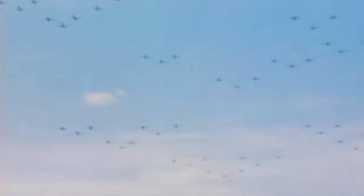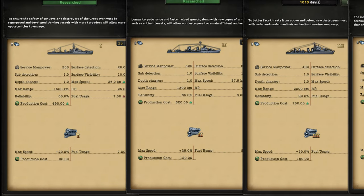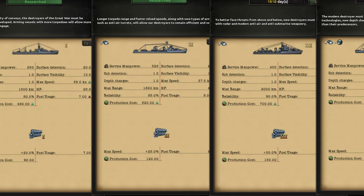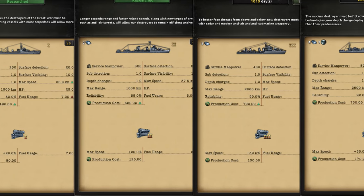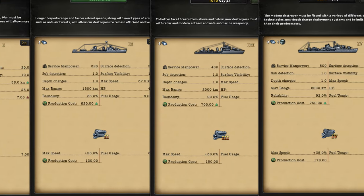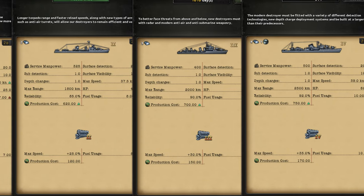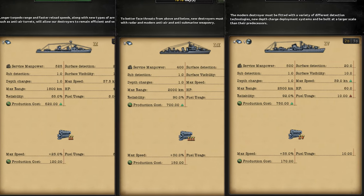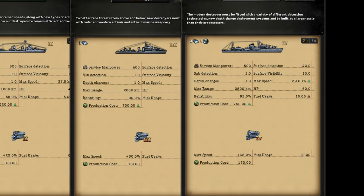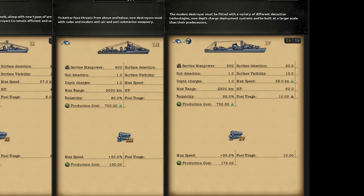Each level of hull is researchable, but it is tied to years like most tech, so if you try to research it way ahead of time without a bonus, it will take forever and be a waste. Going up the levels gives big bonuses to speed, HP, range, and reliability primarily. They do make fuel usage higher, as well as costing more resources. For example, the difference between a '36 and '44 destroyer hull is double the steel per ship and chromium. If you can't afford it, many nations will struggle without importing.